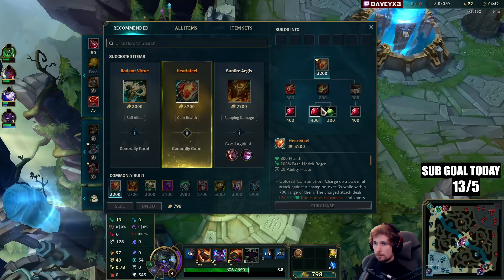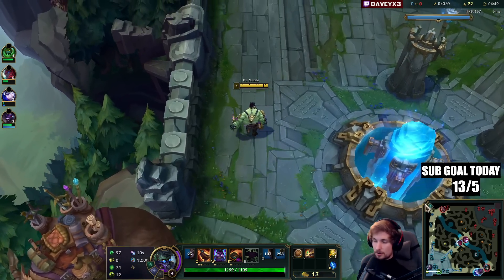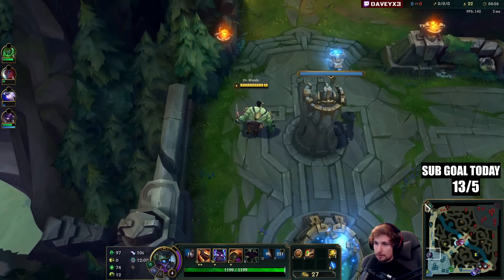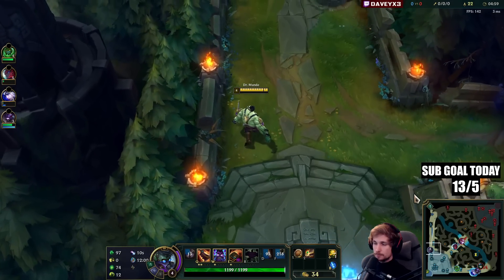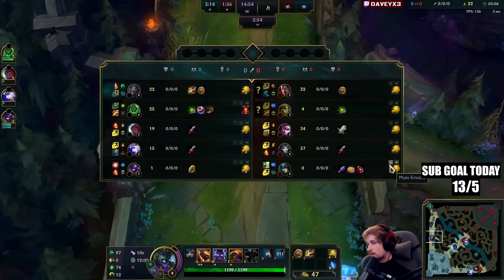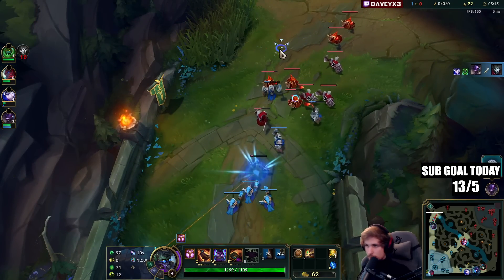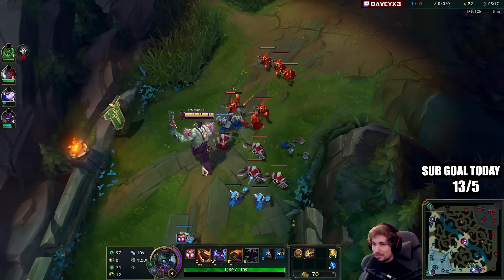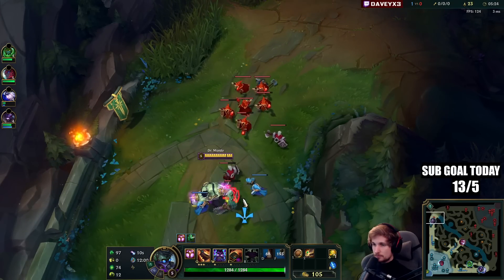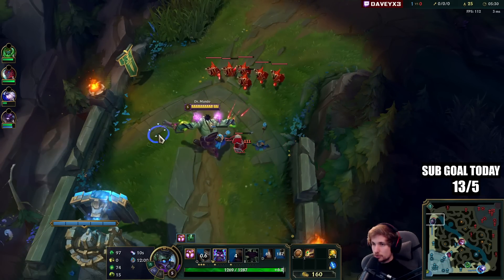For the build, we're going to be running the Heartsteel build. The more tanky you're going to be on Mundo, the better. Mundo basically relies on being a tank right now, and the beautiful part is the more tanky you are, the more damage you output — you're basically stat-checking your opponent. Mundo is very simple: if your stats are better than your opponent's stats, you're winning. It sounds incredibly simple but it's exactly how he functions. Quite a few champions work similarly, but Mundo is very straightforward.